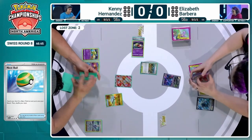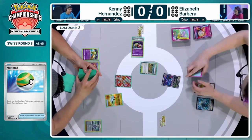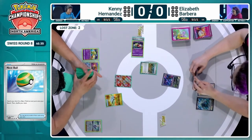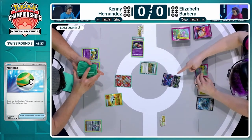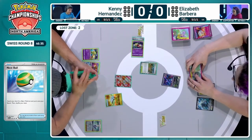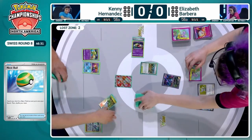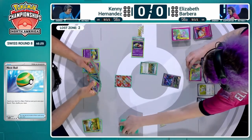Kenny's got himself a Nest Ball. It's a Radiant Greninja, so there's going to be a little bit of extra draw. We can still at least draw with Radiant Greninja. It doesn't help with the Lost Zone, but we need to see more cards. It's unlikely that Kenny can launch an attack with Fluttermane in the active position — there's no real way to get to 7. We're probably just having a setup turn.